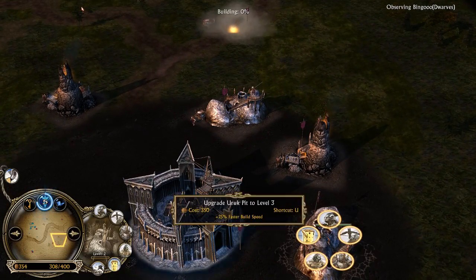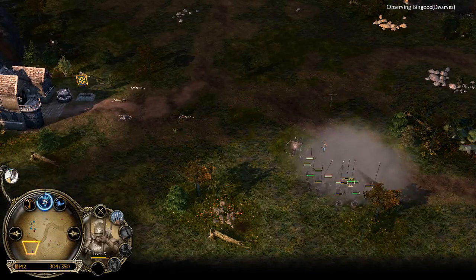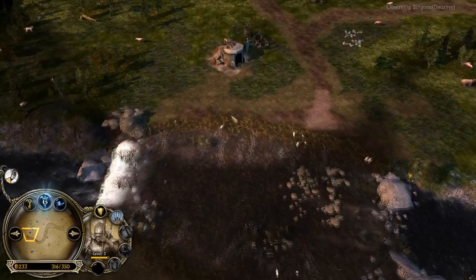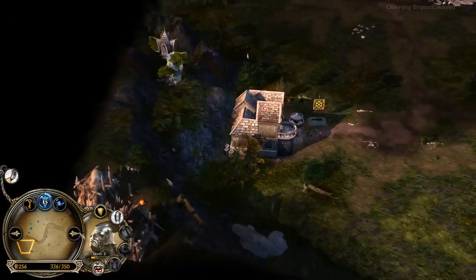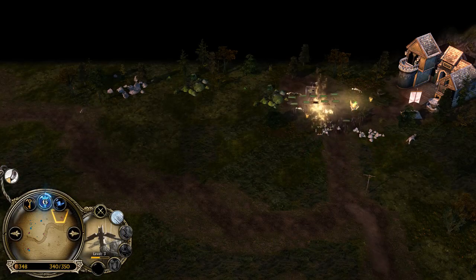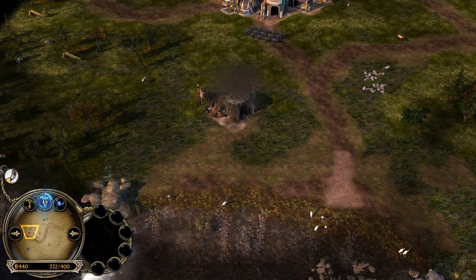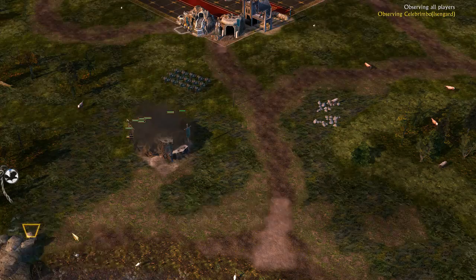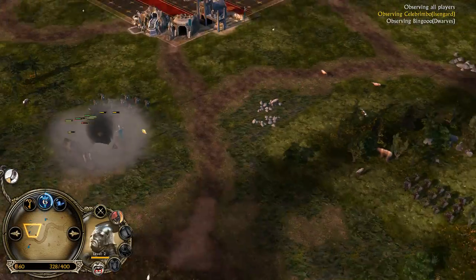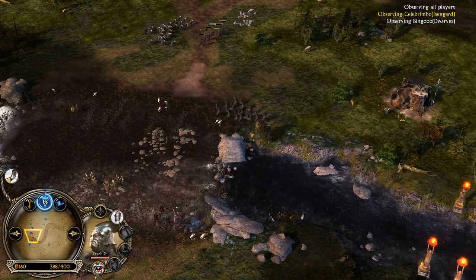Isengard is going for Berserkers and adding another Uruk Pit to be safe. The mineshaft from the south side is going down — those Uruk ice Pikemen should try to get away, and they did. We have some Hobbits on the field and Lurtz with his Crossbones units. Celebrimbor will take the northern inn. He has almost 10 power points at this point while his opponent only has 6, so it's not great for Turgon. Celebrimbor is always pushing his opponent back.